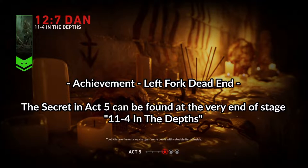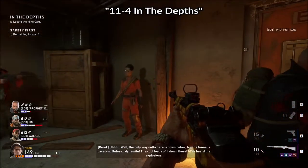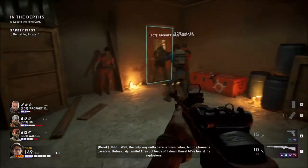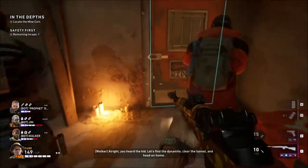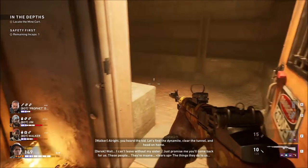Welcome to the Achimut Guide for Left Fork Dead End, which is to find the secret in Act 5. This secret in Act 5 can be found on level 11-4 in the depths, and it is found at the very end of the level.